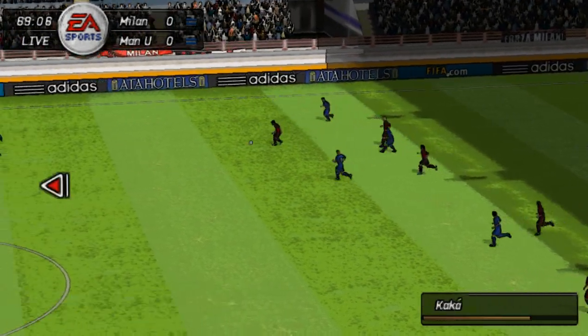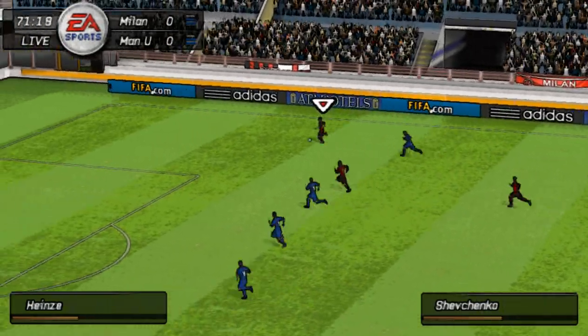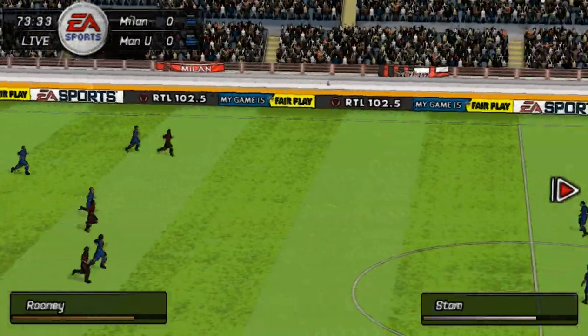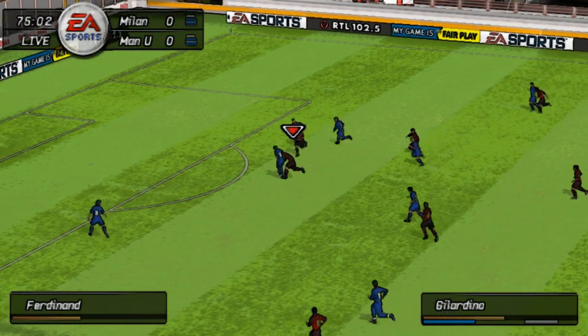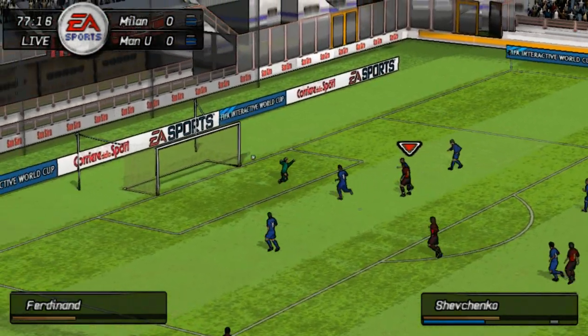A miserly defence breeds success. Now Kaka, and the pass finds him totally unmarked. Shevchenko — has to try and cross it here. Vital tackle. Do you know, if you're going to get through this defence you're going to have to play well, because they are... Surely must go. They've done it — goal!